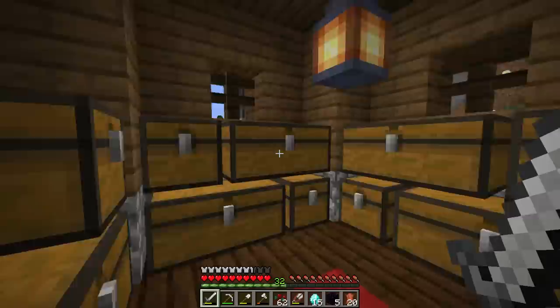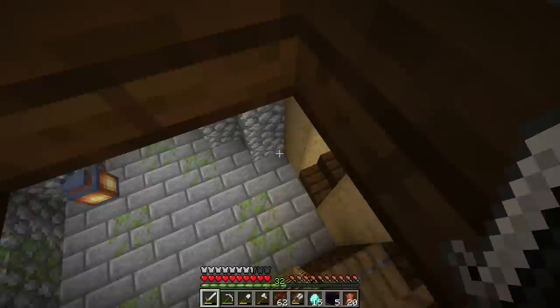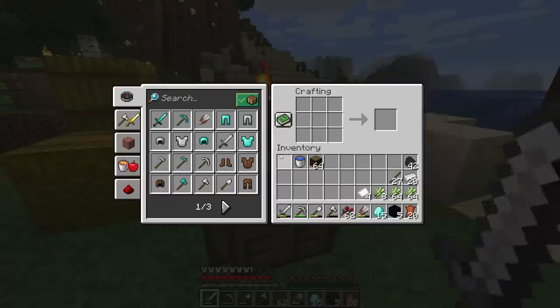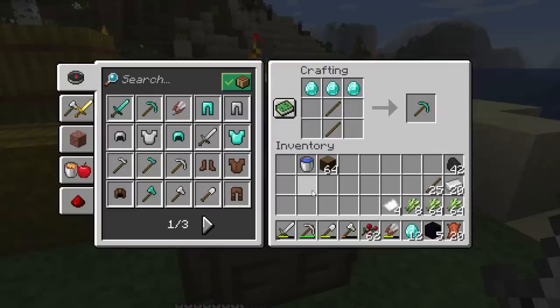First things first, we need an enchanting table. Let's grab the obsidian, grab our diamonds, and then the paper — which is kept over by the farms. We have more than enough paper for today's full level 30 enchant setup.